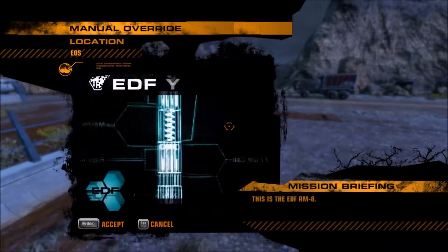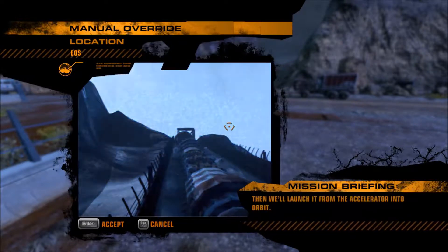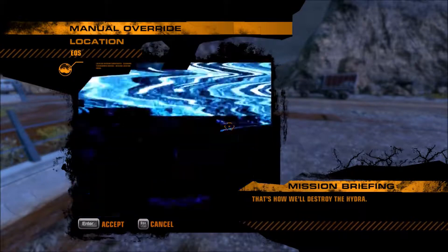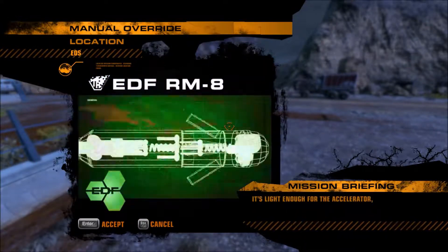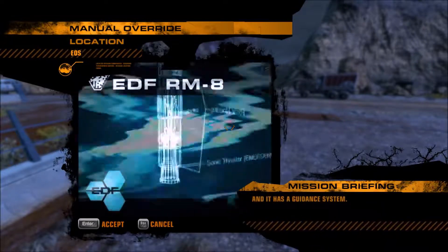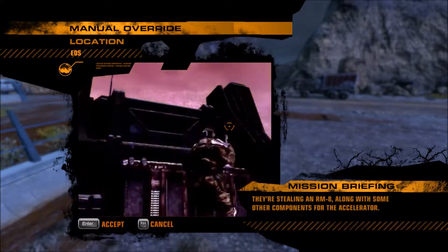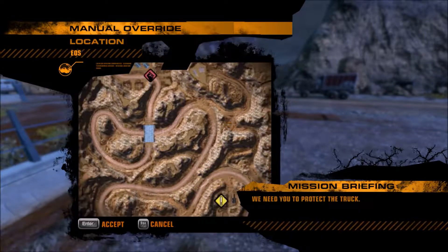This is the EDF RM8. We'll use the forge and arm the missile with nanite, then we'll launch it from the accelerator into orbit. That's how we'll destroy the Hydra. With a few modifications, the RM8 will be perfect. It's light enough for the accelerator, but strong enough to hit the pressure, and it has a guidance system. The Marauders are raiding this EDF facility — they're stealing an RM8 along with some other components for the accelerator. We need you to protect the truck.